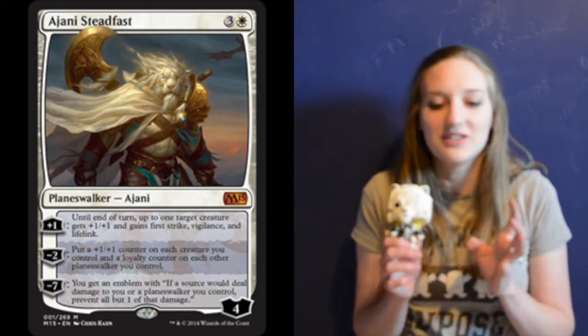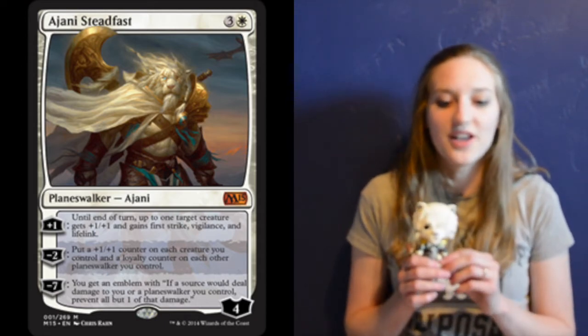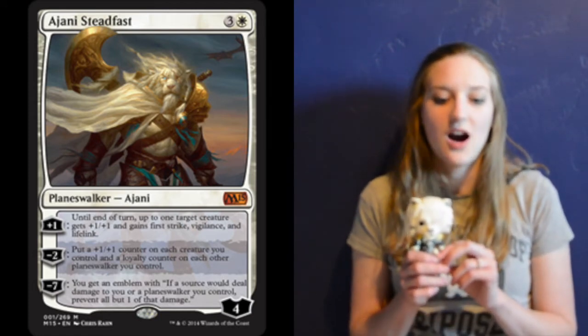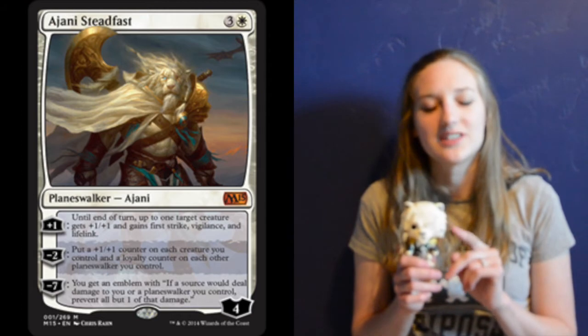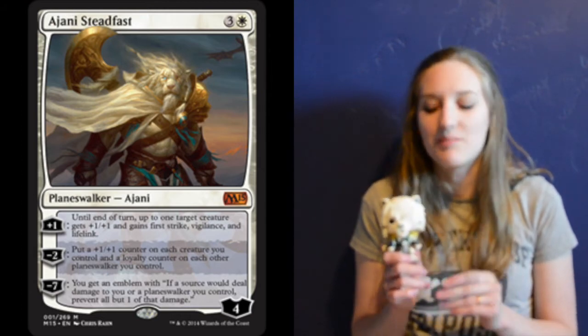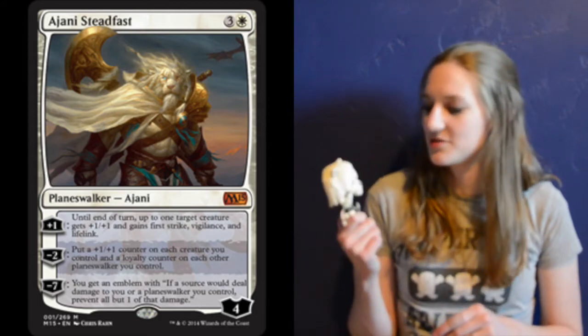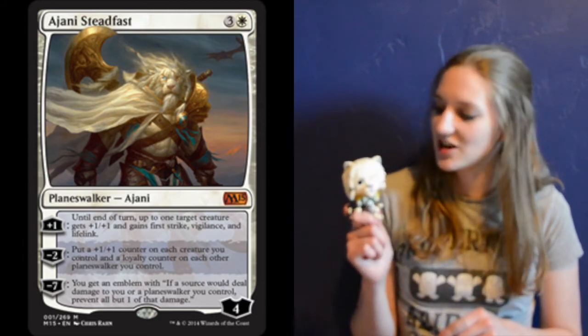His minus-seven ability: you get an emblem where if a source would deal damage to you or a Planeswalker you control, you get to prevent all that damage except for one. Basically, you are freaking awesome — putting plus-one, plus-one counters on everything and protecting yourself and all your friends.